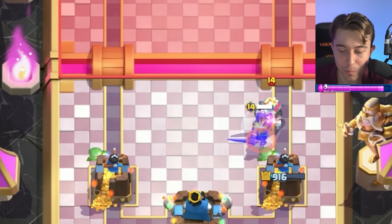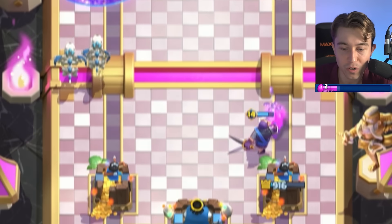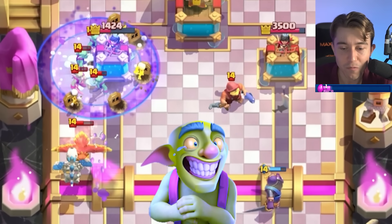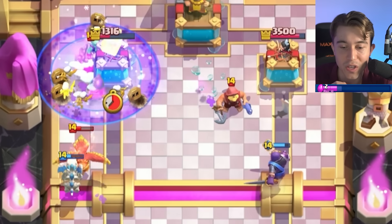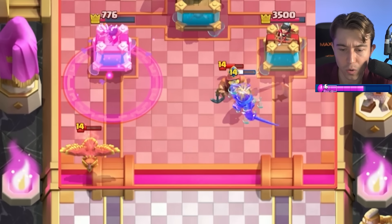Alright, we can go in for the Evo Knight here to body block. I want to go in for Skeleton Dragons again, just because we bait out the Phoenix, and that's four Elixir from our opponent. And then we can go in for a Freeze on the Goblins here — it's a bit more aggressive, but I want to play aggressive right now. I deserve this damage. If we can force out the Rage, then we're guaranteed most of his tower, at least.